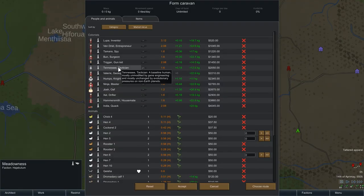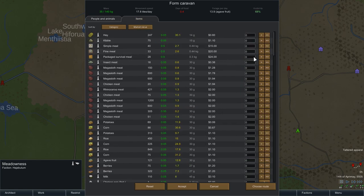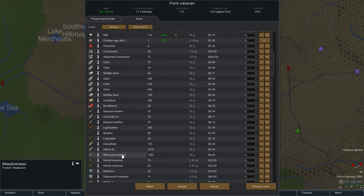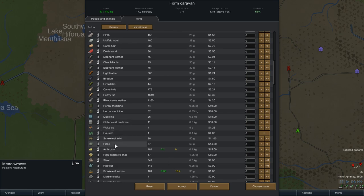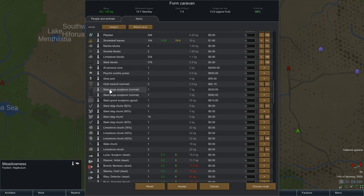We're going to send Tennessee and Vandriel, plus one of our dromedaries. We're going to take all this - why not? All of our drugs and the art.